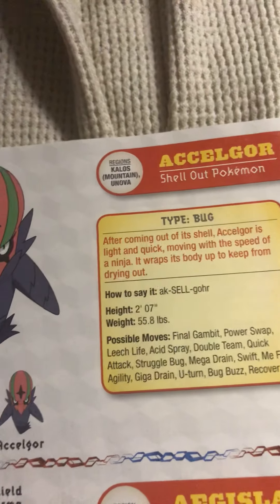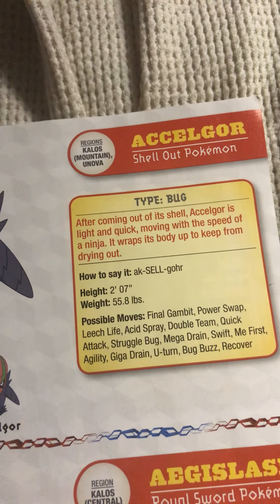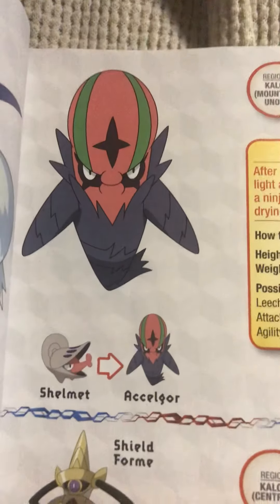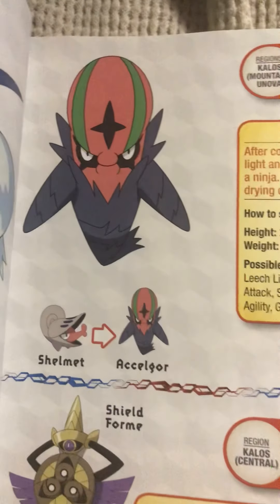Up next, Accelgor, the shell out Pokémon. After coming out of its shell, Accelgor is light and quick, moving with the speed of a ninja. It wraps its body to keep it from drying out. As you can see, it evolves from a Pokémon we will read when we reach the S section.